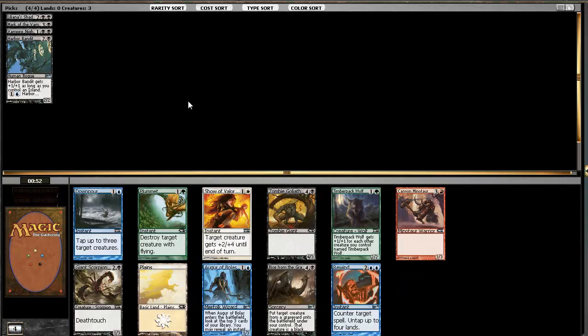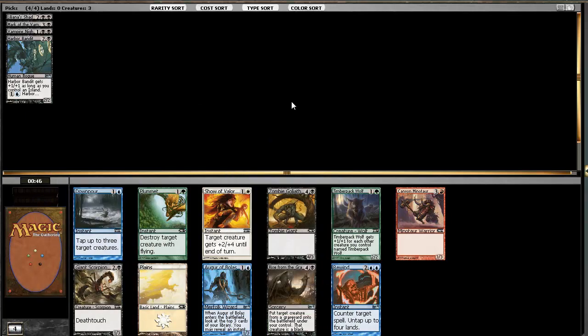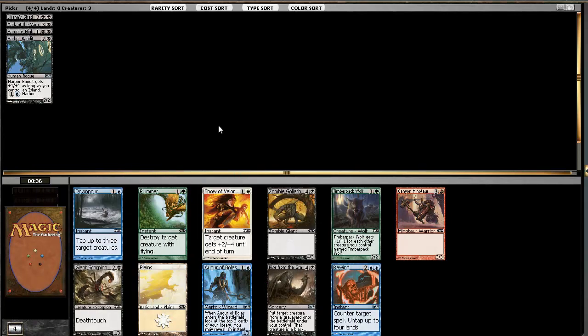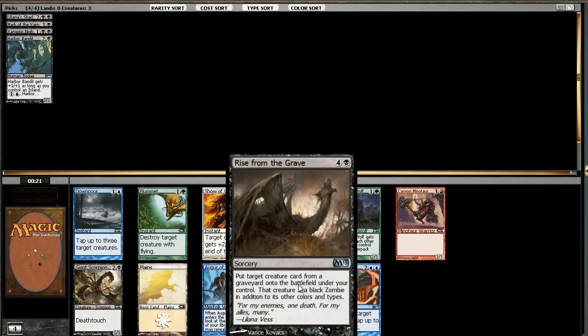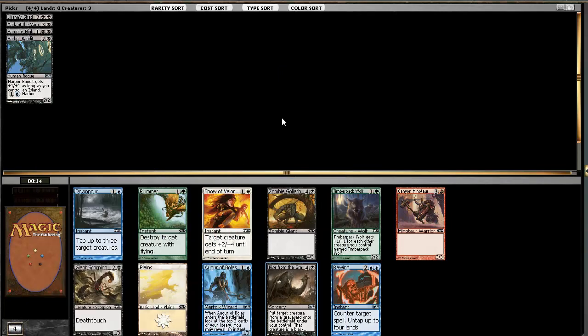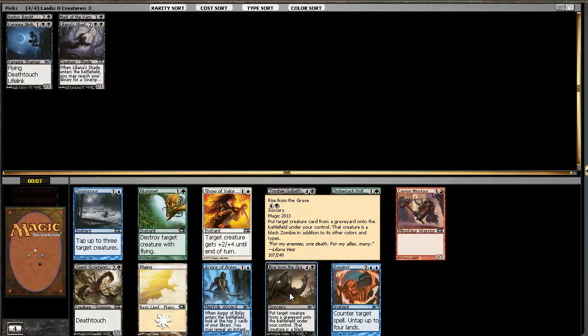We have Giant Scorpion, Rise from the Grave, and Zombie Goliath - this is a tough pick. I definitely enjoy Giant Scorpion, but Rise from the Grave can get back either your Nighthawk, or if you kill their creature you can rise it back. I like that. I think it's possible to get more Giant Scorpions since Rise is uncommon and Scorpion is common. I think Rise from the Grave is the pick here.